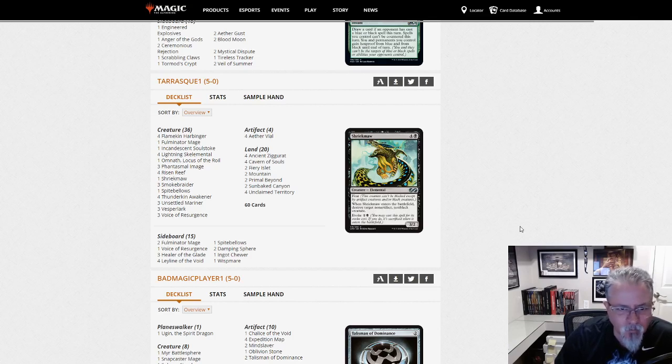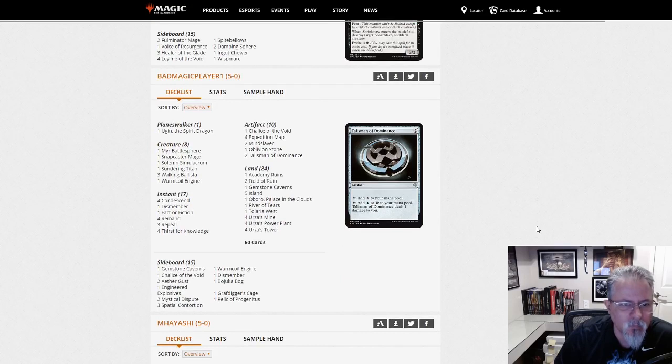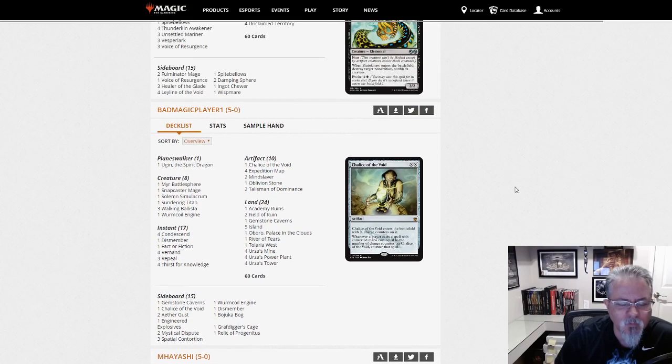Bad Magic Player playing an interesting deck — Mono Blue Tron. Fringe, always around. It's for the people who can't figure out if they want to play Tron or Control, so they do both.